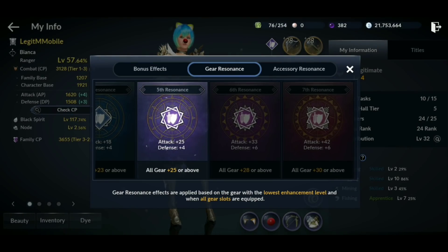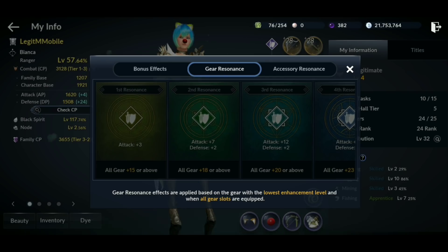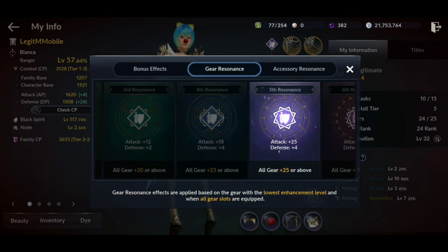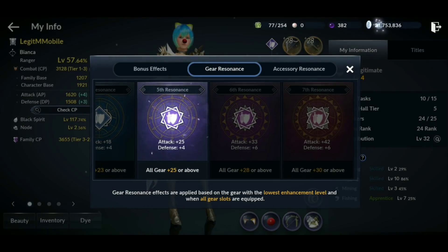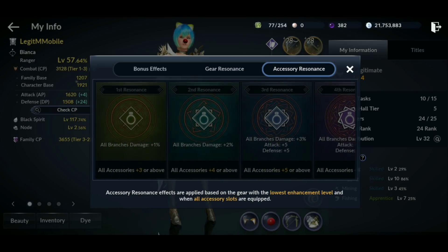The second way is through gear resonance. When you get your armor and weapons to plus 15 you get plus 3 attack; at plus 18 you get plus 10. It's not stacking — it adds on top, so plus 3 to plus 7 and plus 2 means you're adding plus 6 on top of the plus 3. You really want to focus on getting your armor and weapons to plus 20, plus 23, plus 25 — especially at plus 28 it's adding 39 to 48 combat power.